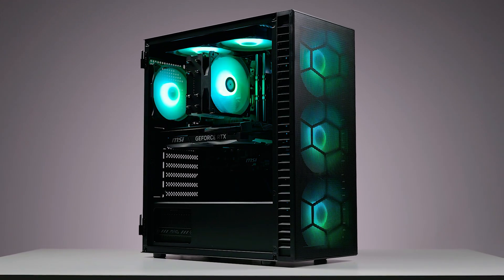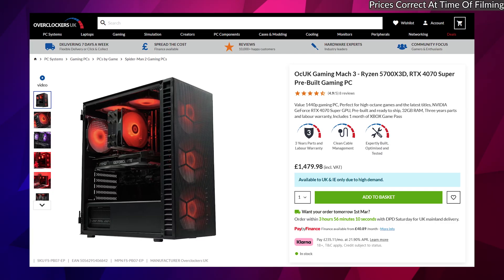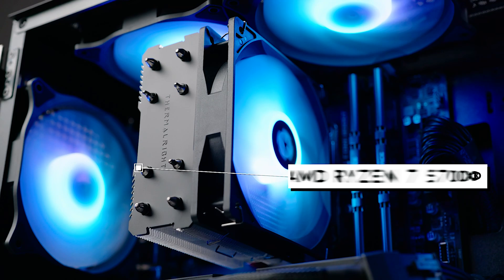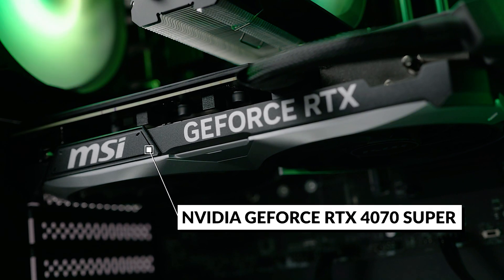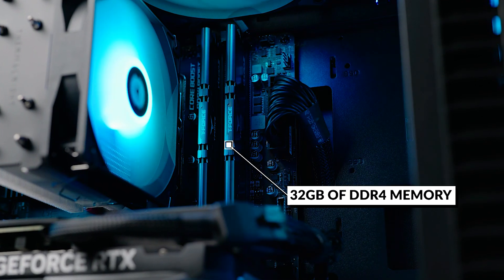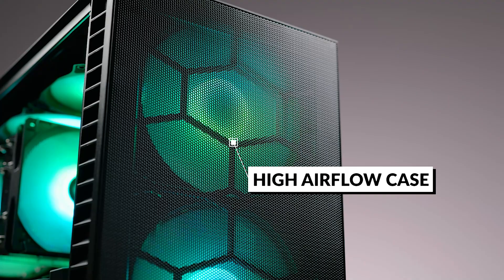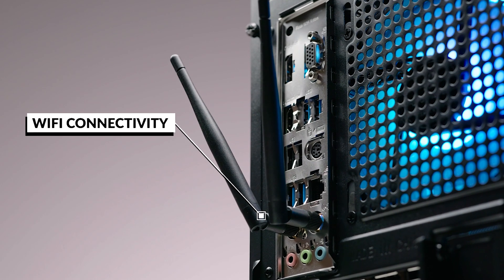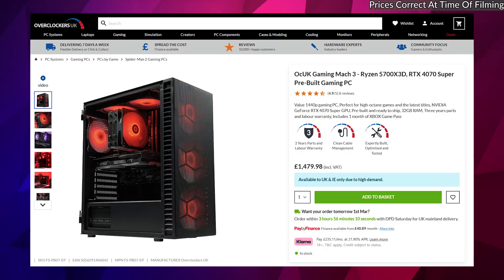The 240mm air cooler with RGB ensures your components stay cool in the heat of battle. To play at 1440p Ultra or even 4K settings, I'd go for the OC UK Gaming Mac 3. Also part of the pre-built PC range, this system offers excellent value for money. You get a Ryzen 5 5700X3D — one of the best gaming CPUs — paired with an RTX 4070 Super, 32GB of memory, and an attractive mesh front case with 6 RGB fans. Wi-Fi and Bluetooth are also included, all for just under £1,500.